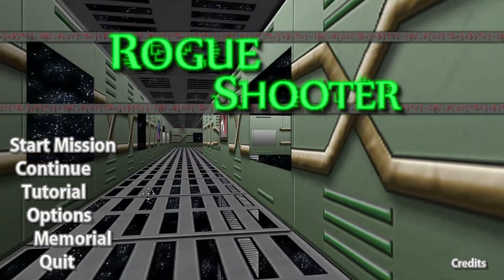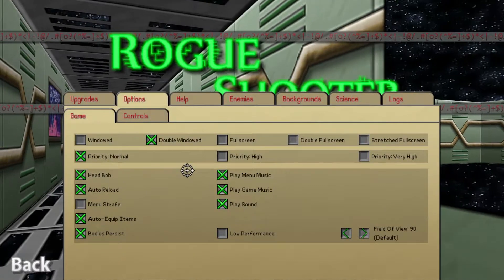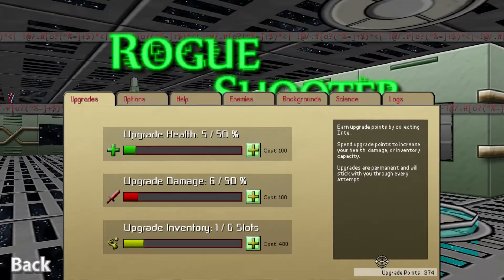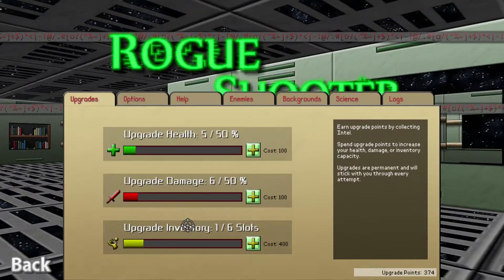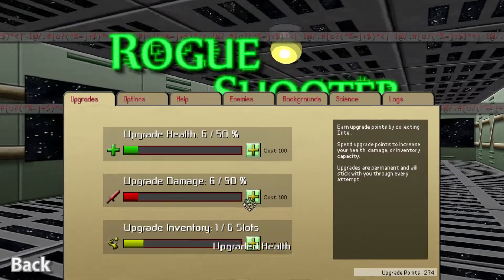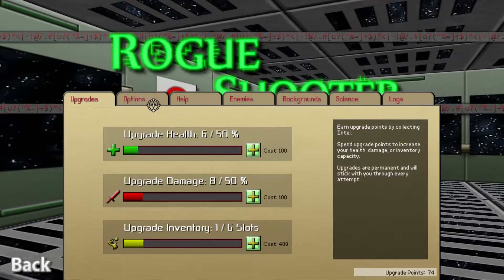You try to make it as far as you can, and every time you end a run — whether you succeed or you die — you gain points. The upgrades are in the options menu, which is kind of weird, but you collect upgrade points which allow you to upgrade your character. So for the next run you're a little bit stronger. I have 374 points banked, so I'm going to upgrade my health, my damage, and damage again.